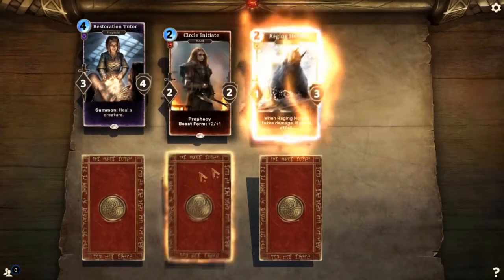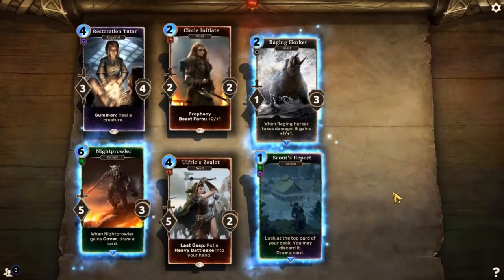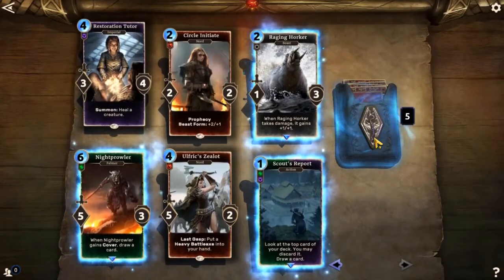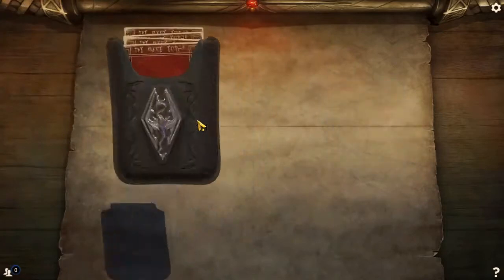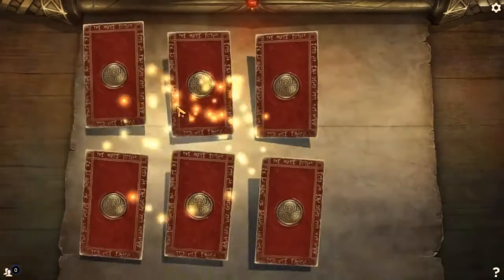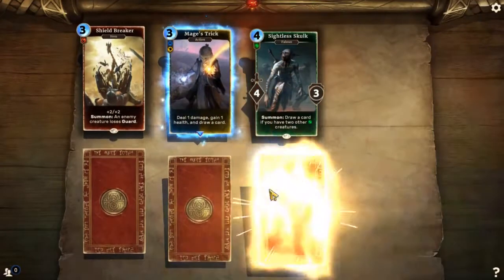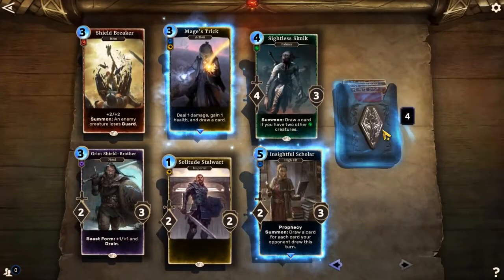Restoration Tutor, Circle Initiate, Raging Horker, Nightcrowler, Ulfric Zealot, Scout Support. I really like Nightcrowler, but not too many great cards there. Next pack: Shieldbreaker, Mage's Trick, Sightless Skull, Insightful Scholar, Solitude Stalwart. Again, not a very great pack. Mage's Trick is pretty okay — I actually don't have three of those, so it's nice to get one more.